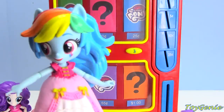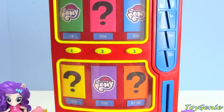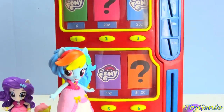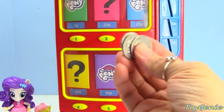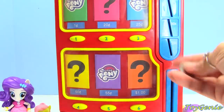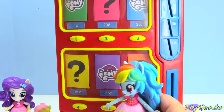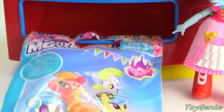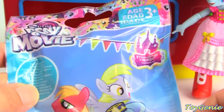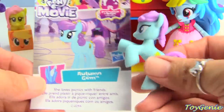And finally, we have Rainbow Dash. And Rainbow Dash is going to choose this number five surprise. This number five surprise is 55 cents. Here's two quarters and a nickel. 25, 50, 55. And Rainbow Dash is going to come and press the number five. She got a My Little Pony movie blind bag. Let's see who's inside. We got Autumn Gem.